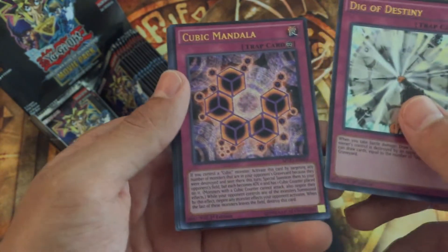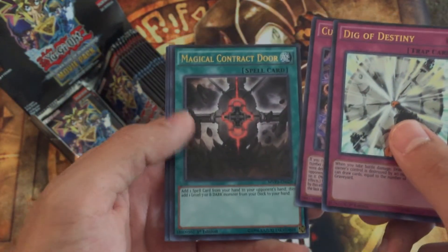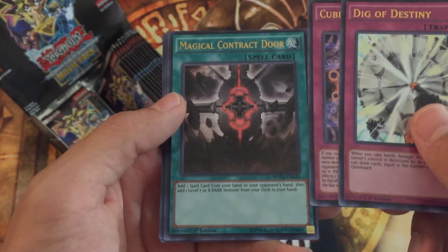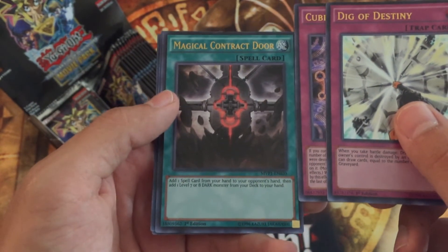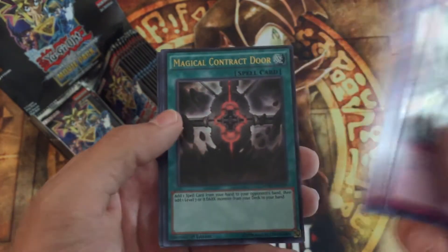Cubic Mandala — that's a lot of text that I don't want to read. Magical Contract Door: discard one card from your hand, then add one Level 7 or 8 DARK monster from your deck to your hand. That's not that great.